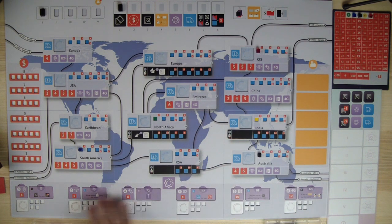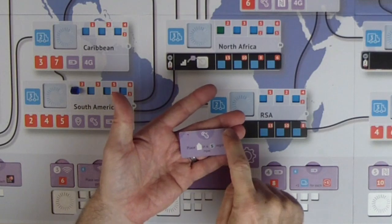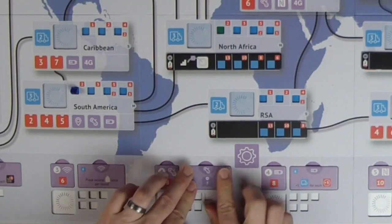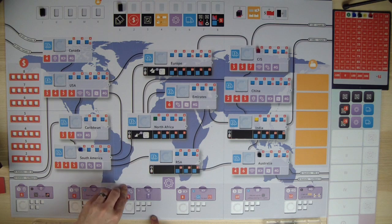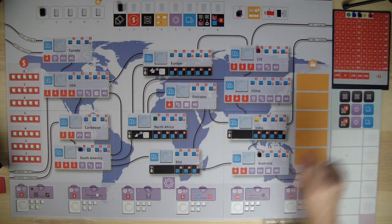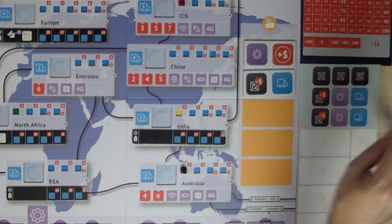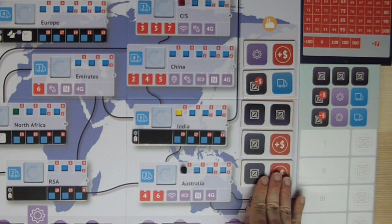Another part of the setup: at the bottom of the board are the technologies that we can research. These are double-sided — the darker color in the corners is the more advanced side. We're going to play with the beginning side of each technology. The patent squares will be gained during the game for the red victory point number on them. Next, we're going to set the improvement market over here, placing tiles on five spots that we'll be able to acquire during phase four of the game.